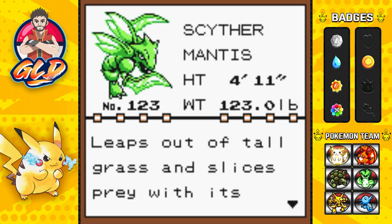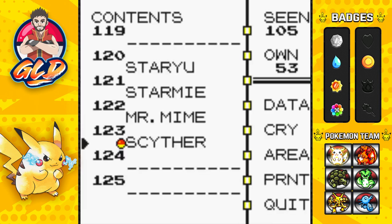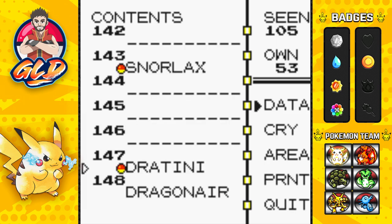The rarest Pokemon that I actually captured — one of them being Scyther. The level 15 Scyther leaps out of tall grass and slices prey with its size. The movement looks like that of a ninja, and we named it Scyblade. But the rarest Pokemon we captured so far happens to be Dratini.